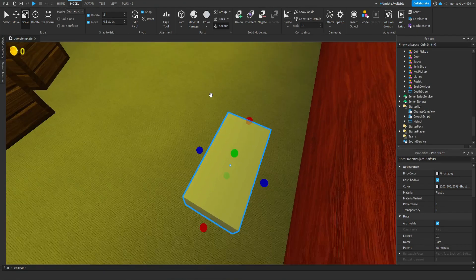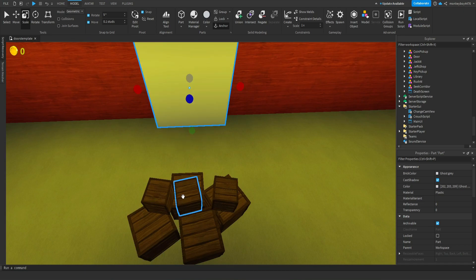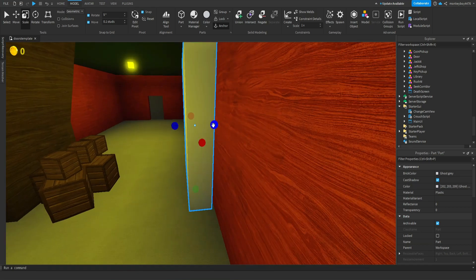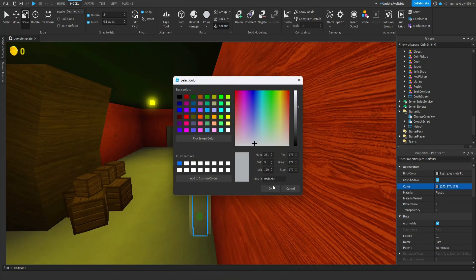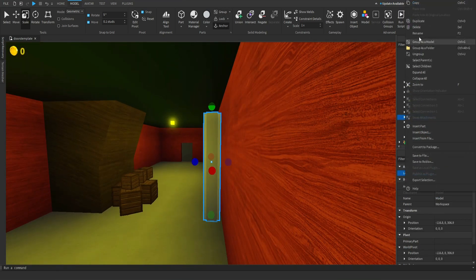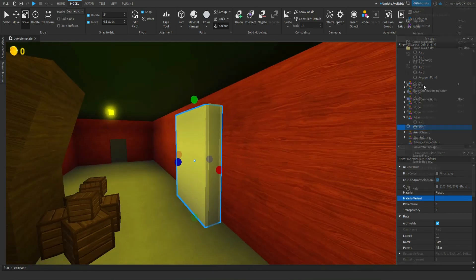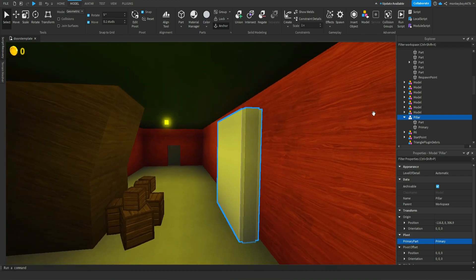It'll just be a basic model. I'm going to make it a model because I want to show you guys how to make models fall and stuff. So once you have your model — let's say it's like a shelf — you're going to group it and name it whatever you want; I'll name this 'Pillar'. Then you need to make one part your primary part — I suggest the main structural piece — so I'll name it 'Primary' and set the primary part to that.